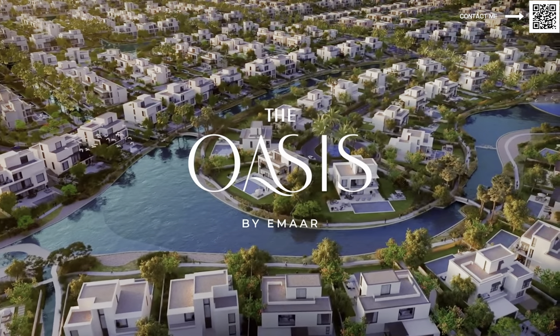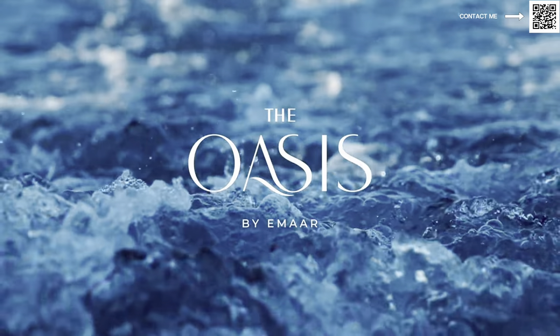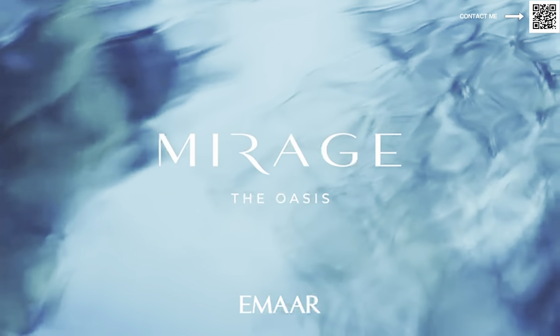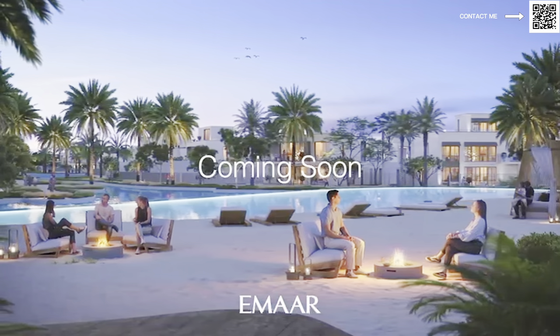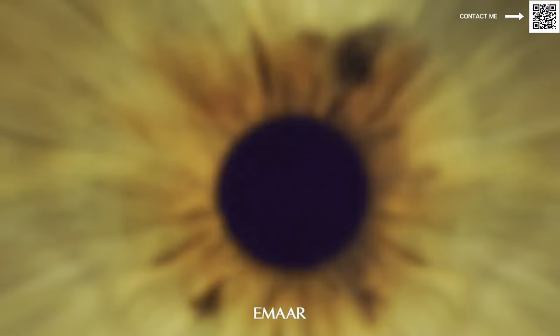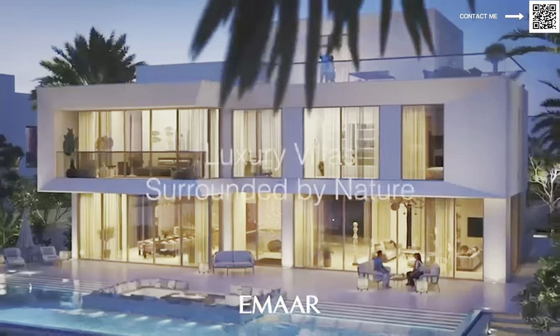The Oasis, for those of you who don't know, is Emaar's very exclusive high-end villa community. They had one launch last year and now they're going to have a second launch which will be coming very soon and this is going to be called Mirage. You can see the location right now on the video — it's very prime located in an area close to Mira Golf Estates and all these high-end villa community areas. In total, this community will have around 240 villas and right now they're going to be releasing another 150. This cluster is going to be called Mirage.